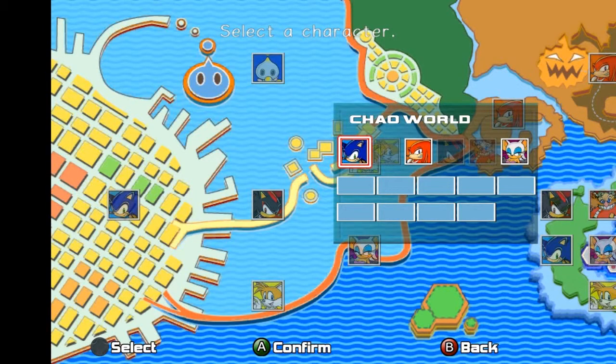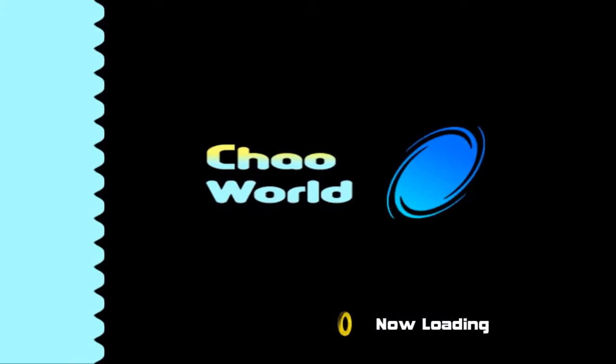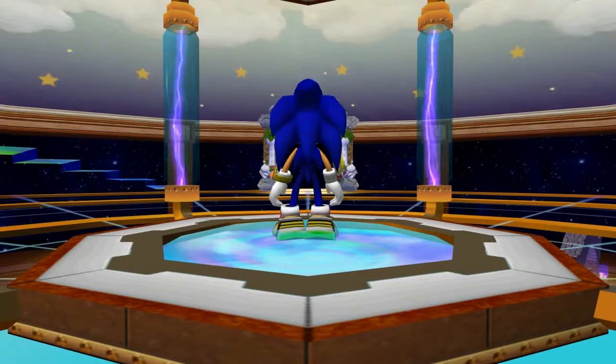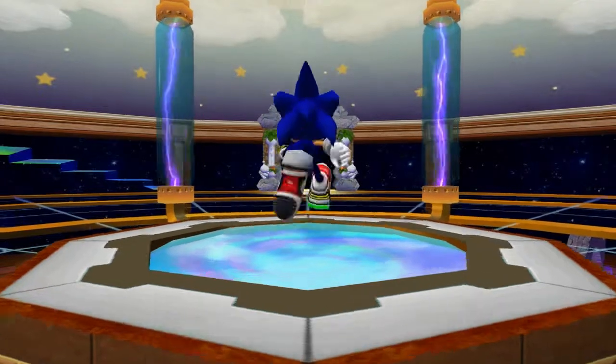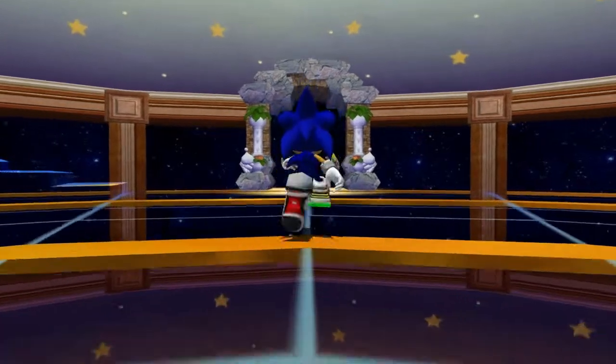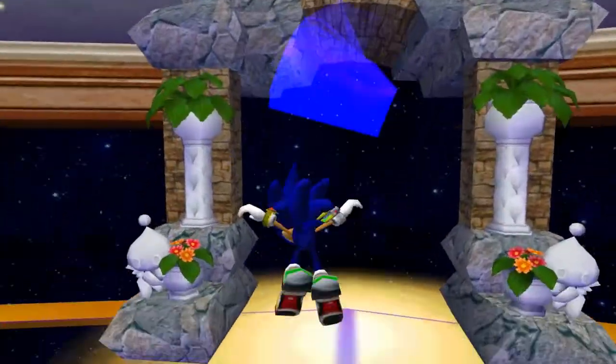I think I've said everything I wanted to get off my chest. Let's go ahead and enter Chao World. Just so you know, all Chao data is saved throughout profiles — so if you're having multiple profiles, you can come back on separate save files and edit your Chao. I'm gonna be using Fusion's Chao Editor for a lot of the explaining, so be prepared for that.